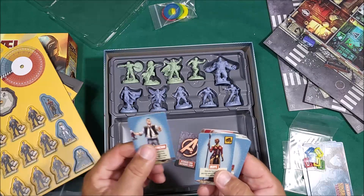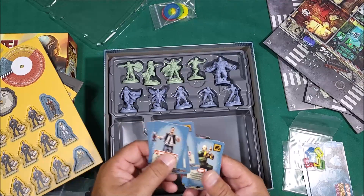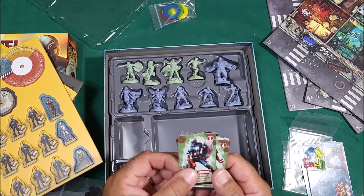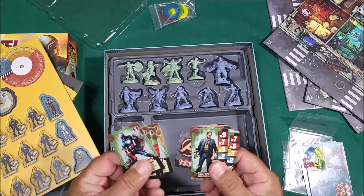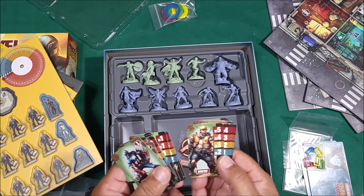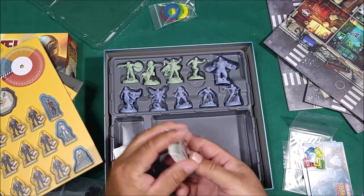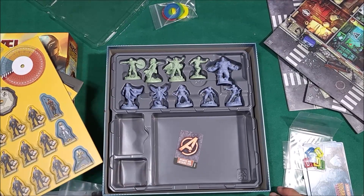The bystander cards include J. Jonah Jameson, Okoye, Pepper Potts, Sharon Carter, and Happy Hogan. The zombie hero cards feature Zombie Captain America, Iron Man, Scarlet Witch, and Doctor Strange. There are also walker and brute spawning cards, plus zombie hero extra activation cards - very similar to regular Zombicide, which is great.